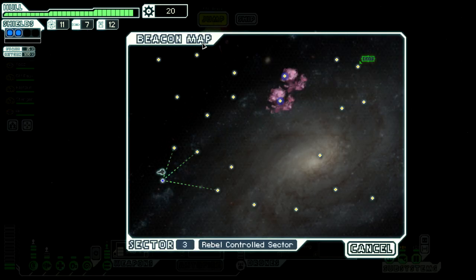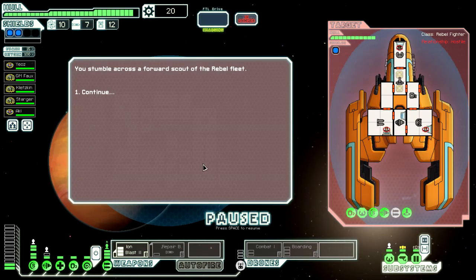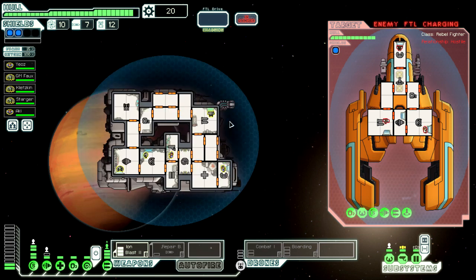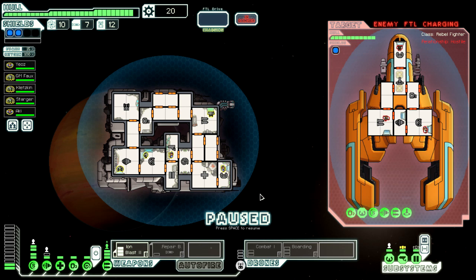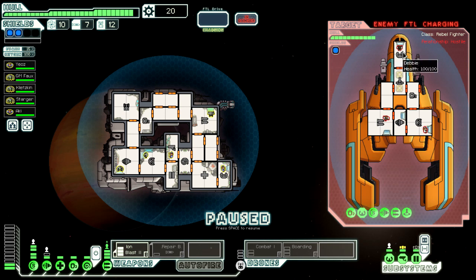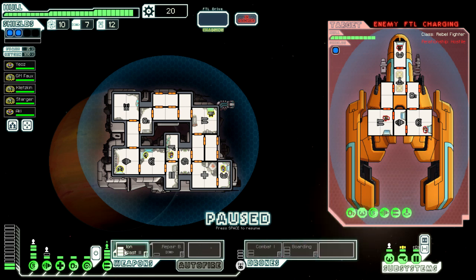Let's have a look at the map. Nothing too interesting - we'll jump around a bit and go through the nebula on our way to the exit. We are down to 10 fuel though, something to keep our eye on. We're going towards the rebel fleet and they're trying to get away. We want to stop them from getting away. We now have mind control - we could put that on the guy in the helm. We also have a boarding drone, but I think we will target their weapons. They have a missile, so they can do damage to us.